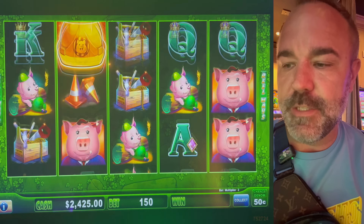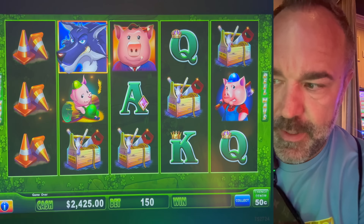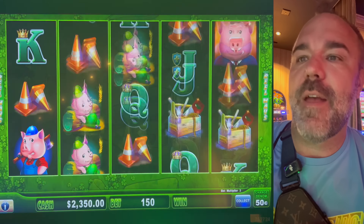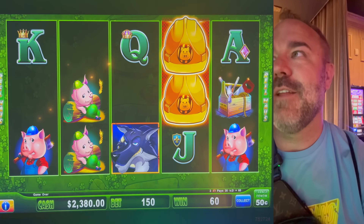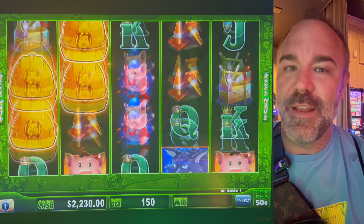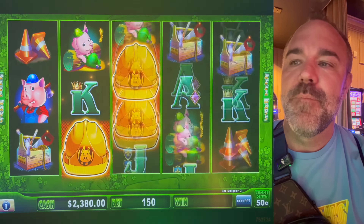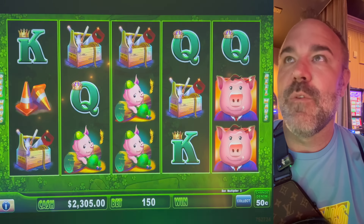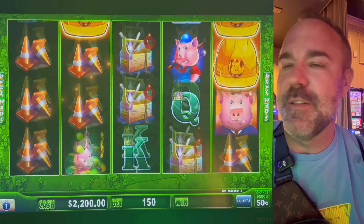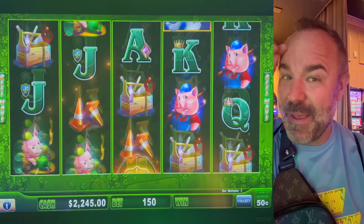So we're going to start at $0.50 denomination, $75 a spin. The Mini's $500 here. Mini's $500, Minor's $2,500, Major $10,292, Grand a penny shy of a quarter million dollars. I like the newer versions of Huff and Puff — there's a whole bunch of different ones out there, probably four or five. But this one probably pays the best.